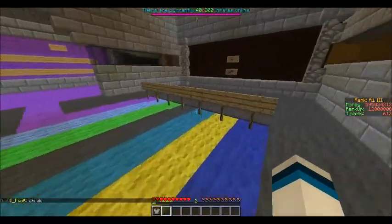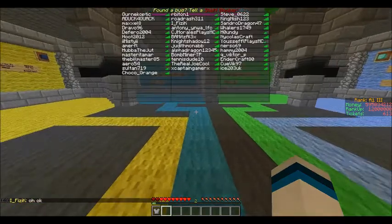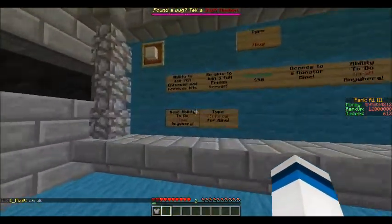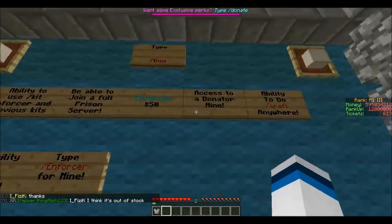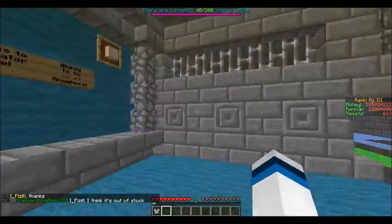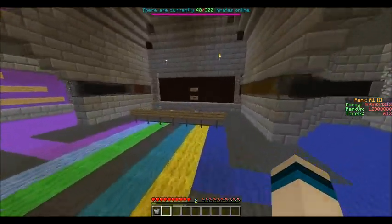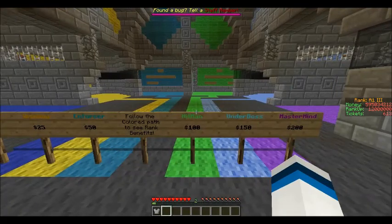And moving on to the next one, Enforcer for 50 bucks. So you get slash feed, and then the Enforcer mine, and then Enforcer kit, and then craft anywhere. It's basically the same kind of thing but a better improved mine, so I'll be showing the mine after this.